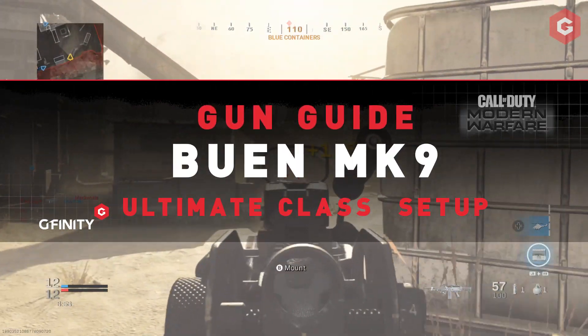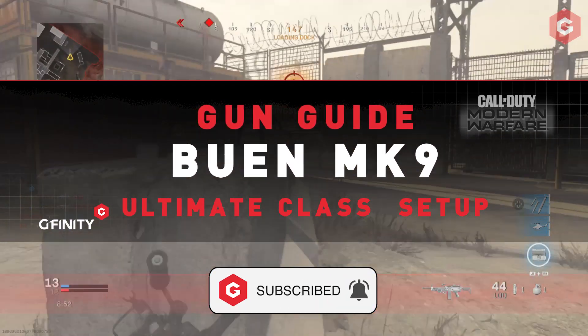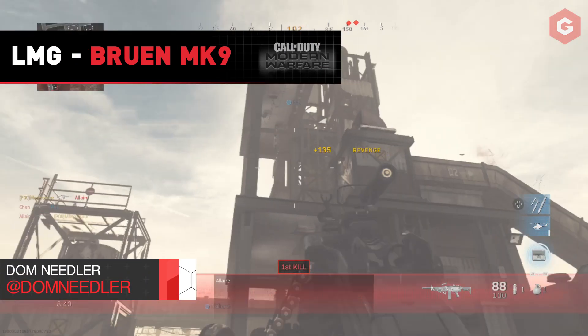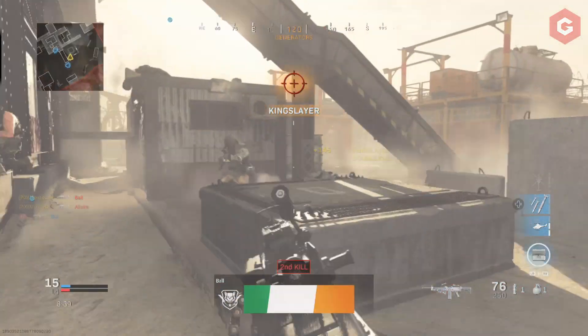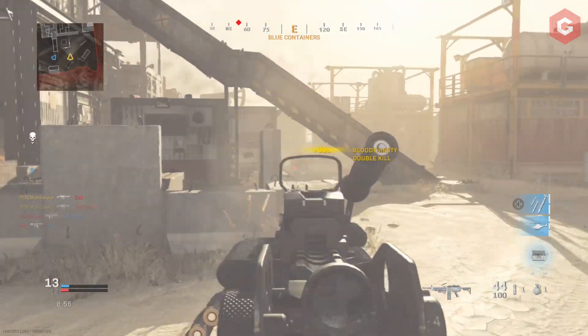Infinity Ward is back at it again with a huge update, and this one comes with a little bit of spice. Players who are fans of using big beefy LMGs will be happy to hear that the Bruin MK9 has been added to the arsenal of weapons that you can use to spray and prey down your enemies in Warzone or online. We've been playing with the LMG for a few days now, and here's what we have found to be the best attachments and class setup.